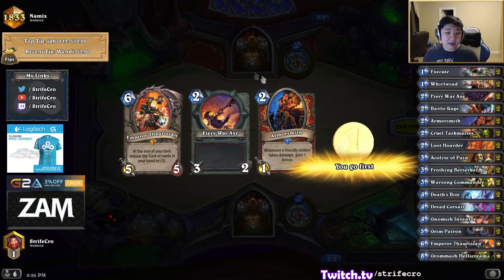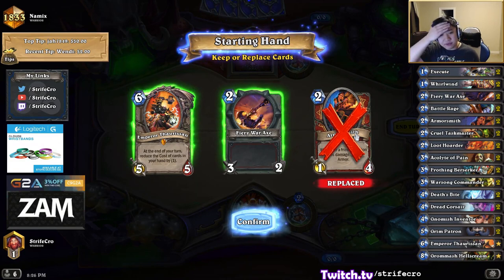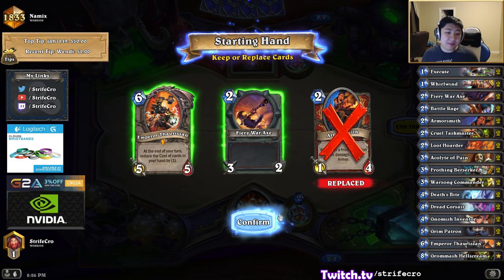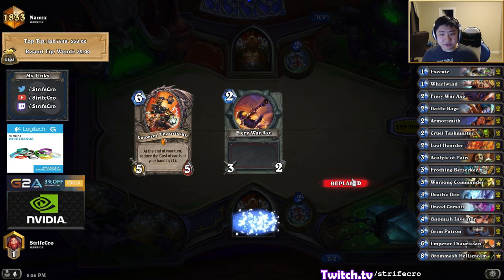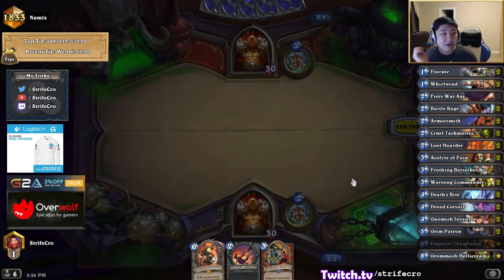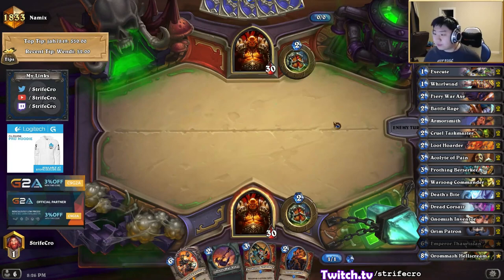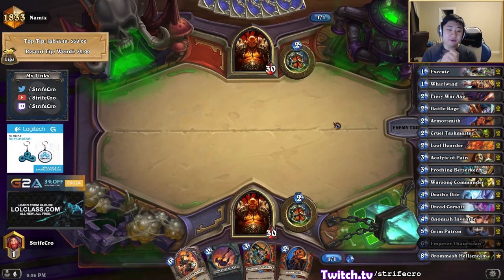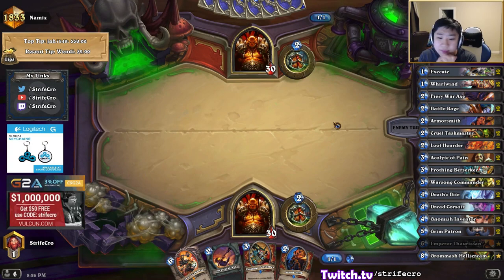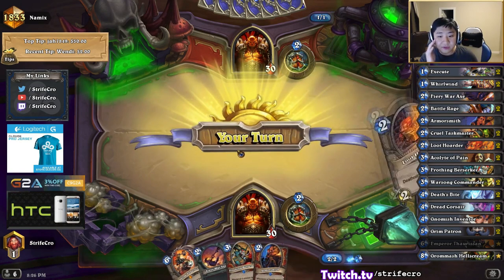This is actually a mirror match, so I'm going to keep Emperor — it seems really good in the mirror. I'll just keep weapons too. I'm going for a super early combo, a Grim Patron combo, not recharge. This is really hard for a Grim Patron Warrior to clear patrons. If I get a Deathsbite on turn 4 and a patron, that's perfect. If I can get one whirlwind, I should have like four on turn 6 with the double whirlwind setup.